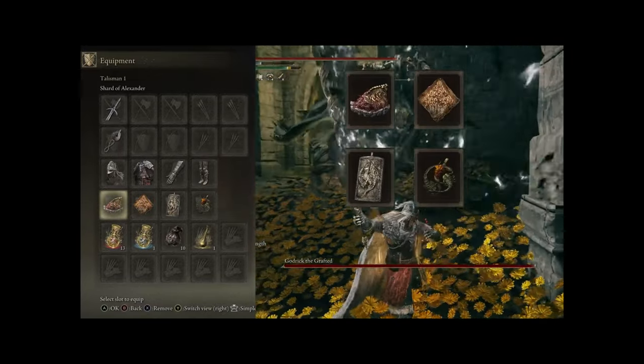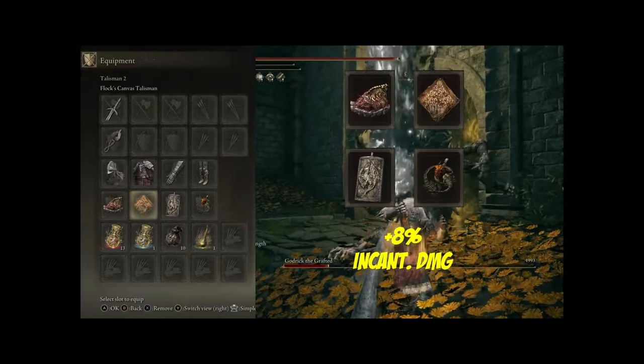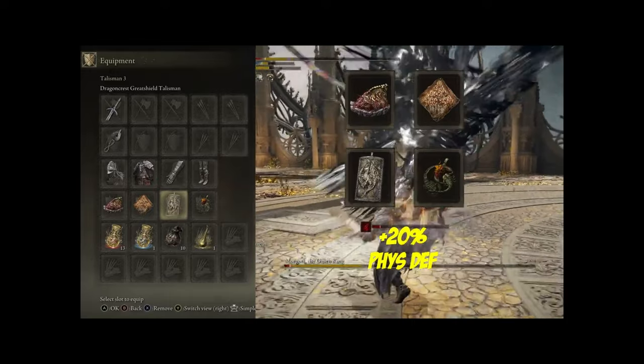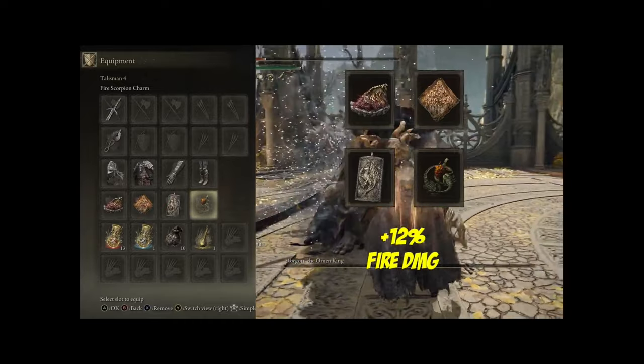For the Talismans: we have the Shard of Alexander boosting our Queen's Black Flame skill by 15%, we have the Flock's Canvas Talisman boosting our incantations by 8%, and we have the Dragon Crest Great Shield Talisman boosting our Physical Defence and poise by 20%.